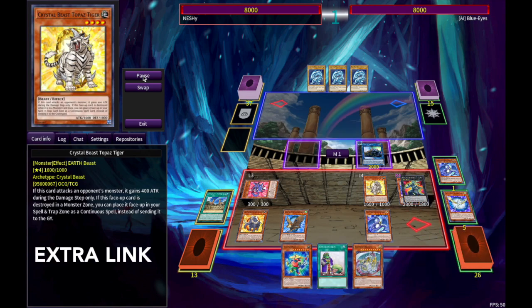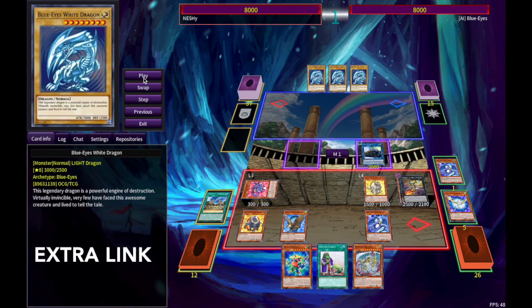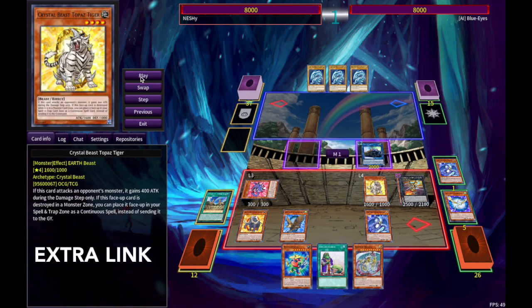Overlay into Granite, Granite giving us Block Dragon. Overlay this thing — Vespinate. Pretty much, you just overlay this onto any Rank 4 and it gives it piercing, but we're just using it so we have another Earth in Grave for Block Dragon.